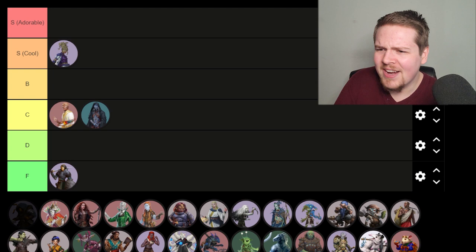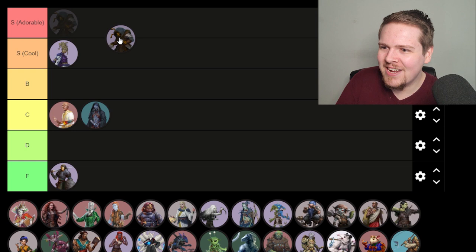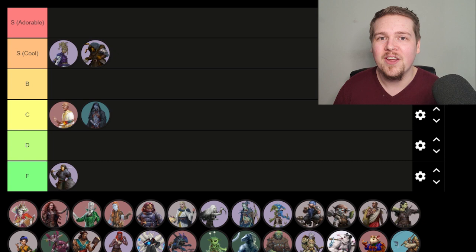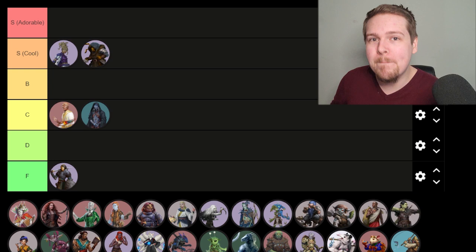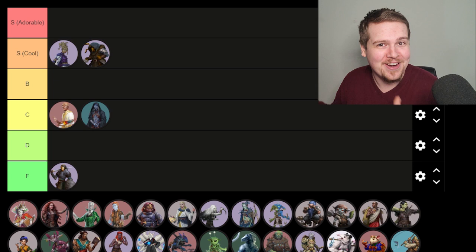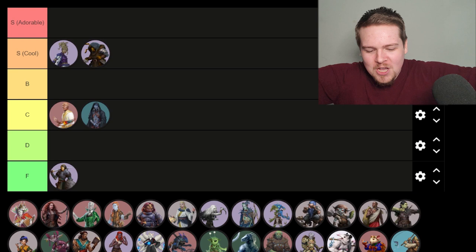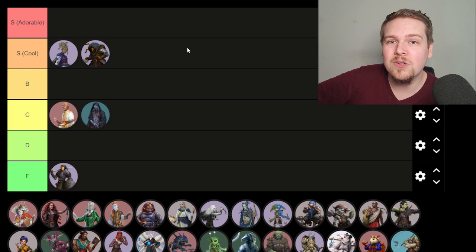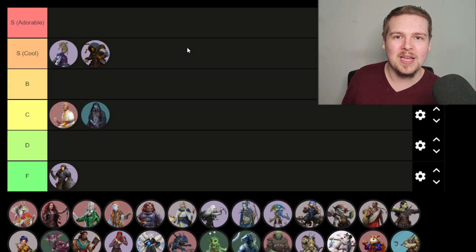Beastkin — can I just line them in between the two S tiers? Because depending on how you build them, Beastkin can be adorable or cool. I'm going to lean closer towards cool, especially with the art. I love the flexibility and versatility of the Beastkin. You can pick literally any animal for your other half. It's a versatile heritage so it attaches to any ancestry — you could be an Elphiphant, an Elf Elephant, a Dwaptor, a Dwarf Raptor. My only complaint is their shape-shifting abilities are really weak for the level you get them, but it's an ancestry, so they kind of have to be.